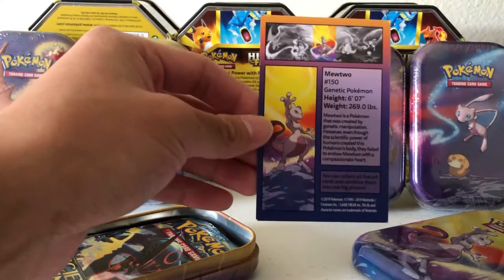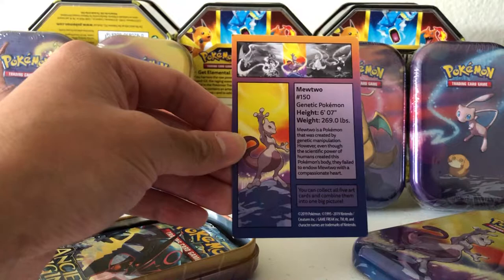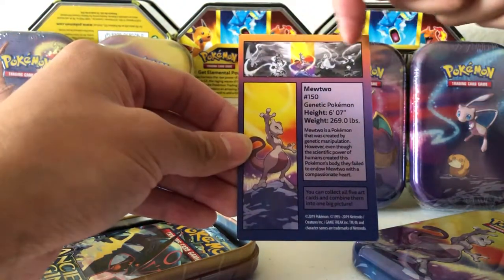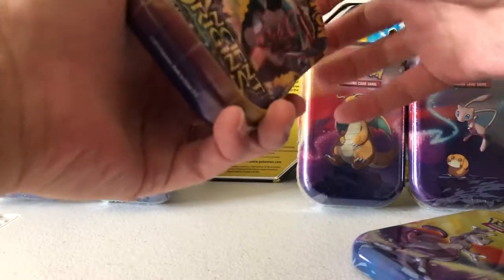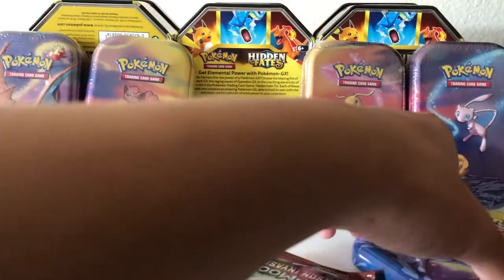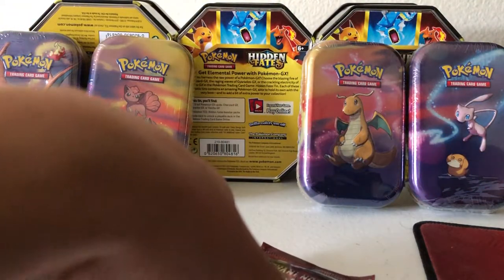They did the same thing with Series 1, where the back has information about the Pokemon, which is kind of cool. It also tells you which slot to put it in if you collect all five. So we have the card, and let's see what kind of packs we get. I actually don't know which sets they include - usually overstock or reprint packs.